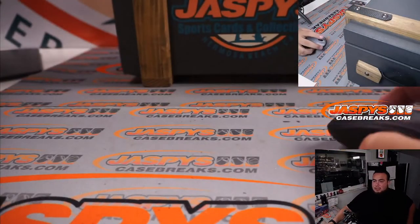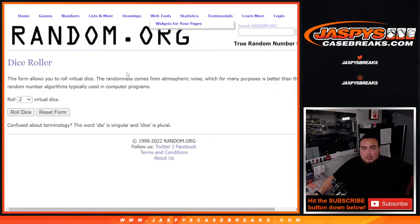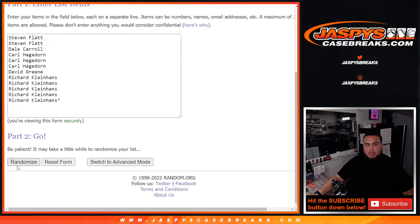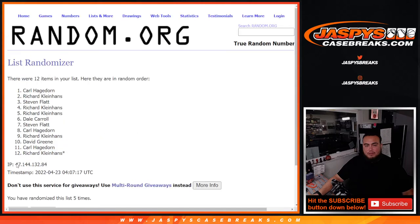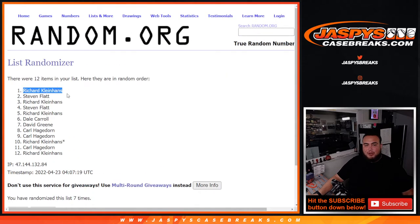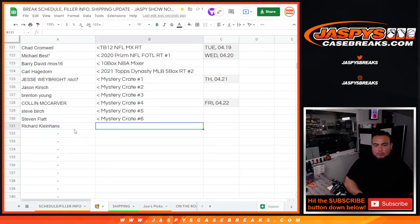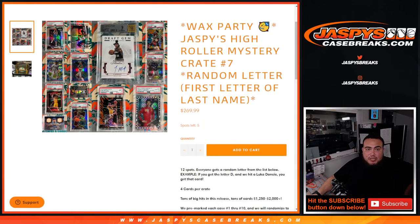Now let's switch scenes and do the Wax Party giveaway. Number one gets it — after a 2 and a 5, seven times. Good luck. 1, 2, 3, 4, 5, 6, 7 — and Richard! Very nice, buddy. Two and a five, seven times. Congratulations, man — Wax Party promo break. Appreciate it, guys. Next one's in the store if you want to run it back tonight, it's a quick break. JaspysCaseBreaks.com.